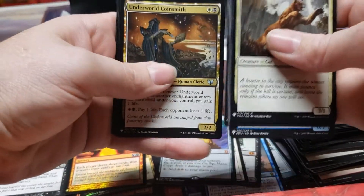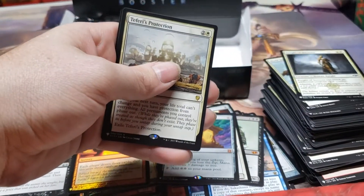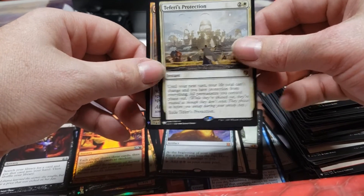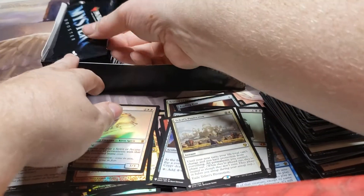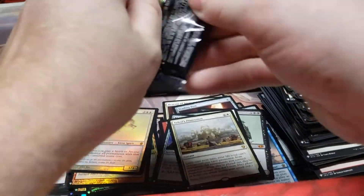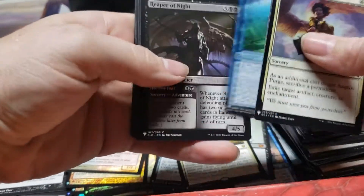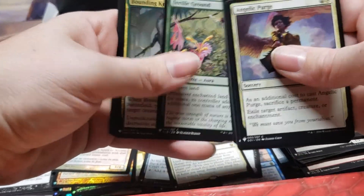What other big hits can we hit? Release the Ants — and Teferi's Protection! There's another $30, almost $40 card. Holy cow. This is a monster box. I don't even care about that other card — look at this. Wow. And we still got a whole stack over here to go. I am so happy I opened this box. This is awesome. This is why these boxes are going to keep rising in price — there's just so much value in it.